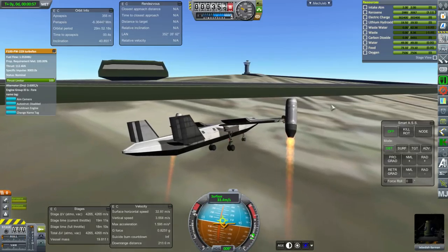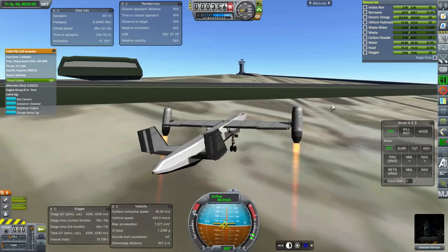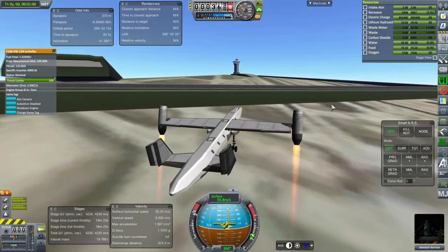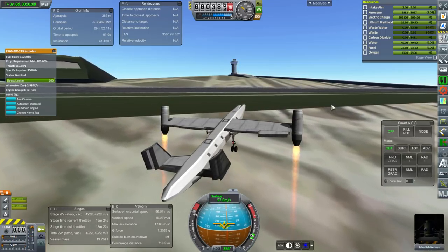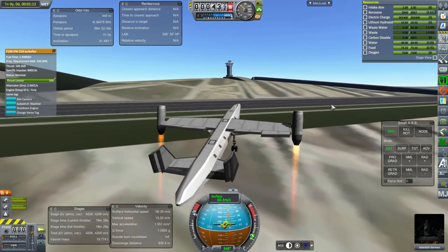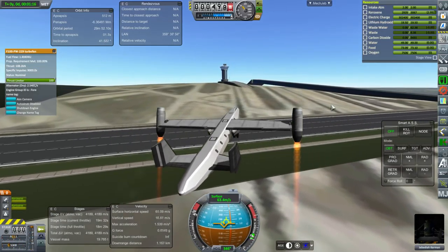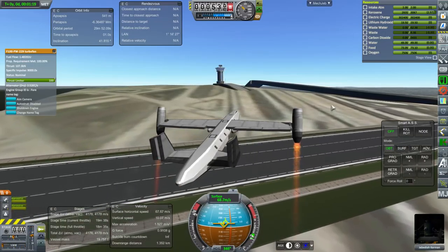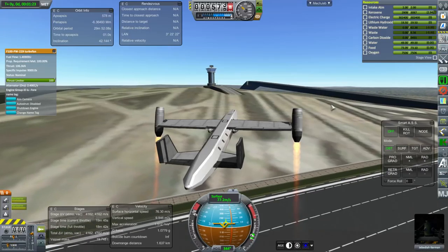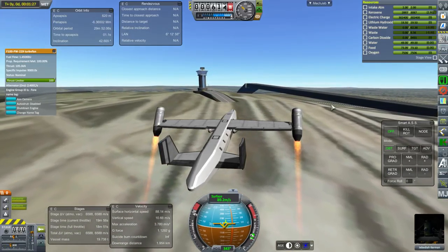But the problem with that version was landing. It could take off well enough as long as we set the engines in the back right — 23% was what I had to set them to. But on landing, there was a lot of yaw problems because there isn't a lot of air going across the aerodynamic control surfaces, especially on the vertical stabilizers. Without thrust vectoring control on the engines, which we don't have with these engines, it just really couldn't control yaw.